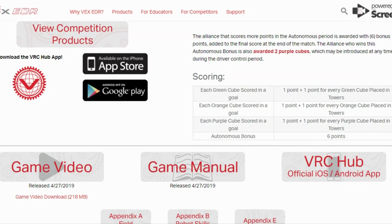The scoring is simple. Each green cube scored in a goal zone is one point, plus another point for every green cube placed in the towers. The same applies for orange and purple cubes. And for the autonomous bonus period, the winning alliance gets six points.